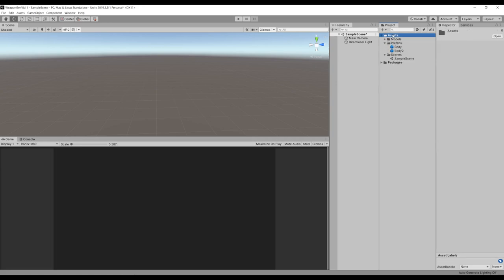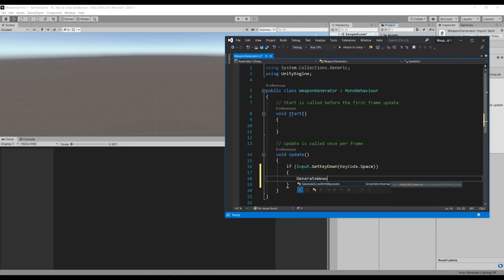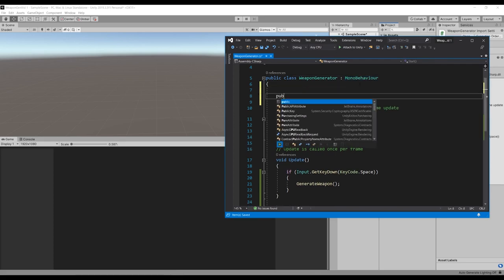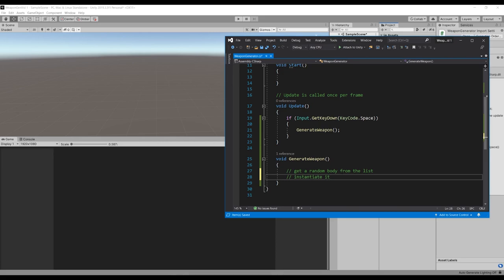Now we're going to make a new script. We'll call our script the WeaponGenerator, and of course we are very organized so we're going to put this in a folder called Scripts. What we're going to do is check if the player is pressing the spacebar on the keyboard, and then call a function called GenerateWeapon. In GenerateWeapon, we want to spawn our body first. So I'm going to make a new list of GameObject called bodyParts, and here we're going to get a random body from the list and instantiate it.